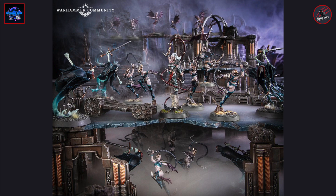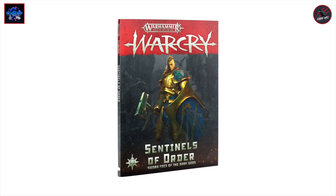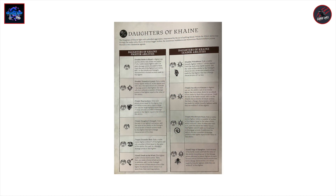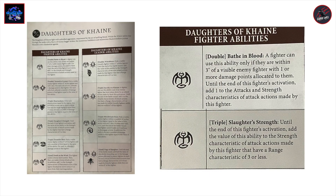Let's get started with the Daughters of Cain, and I'm taking all the information for them from the Sentinels of Order supplement book. Let's take a look at the abilities first. All the members of the warband are going to have the Daughters of Cain faction rune mark, so they're going to get two abilities that they can use.